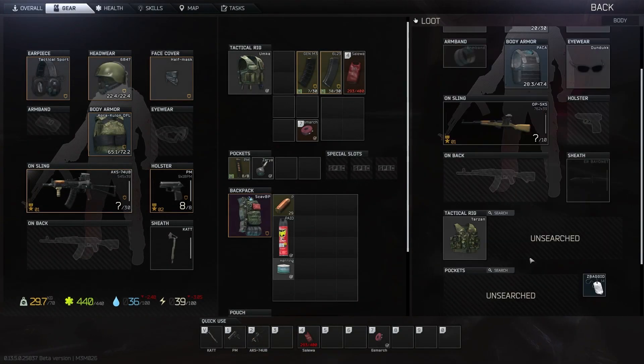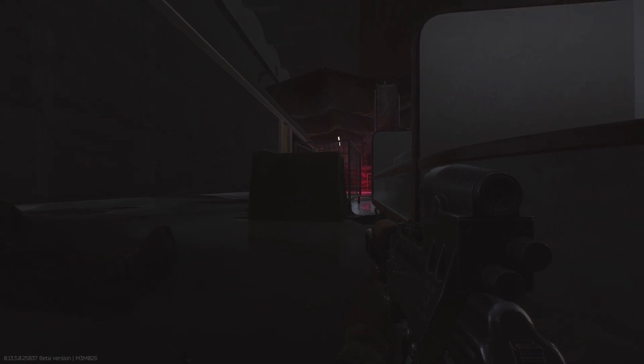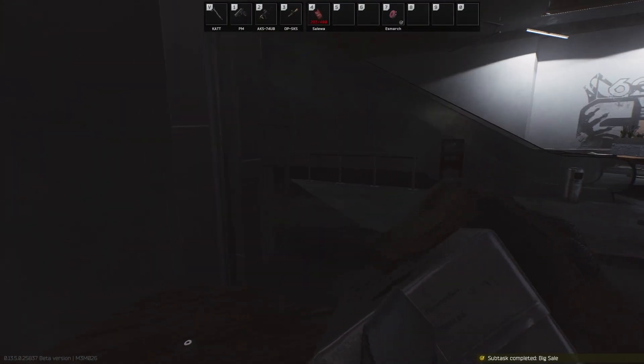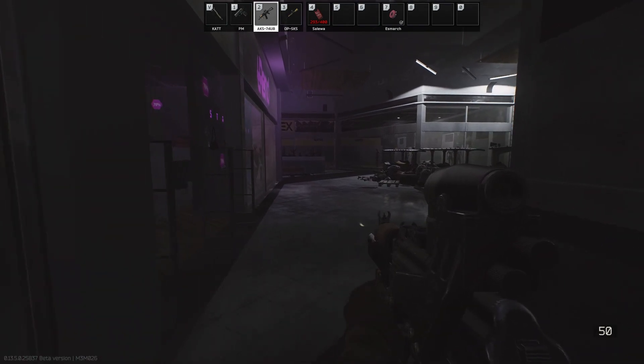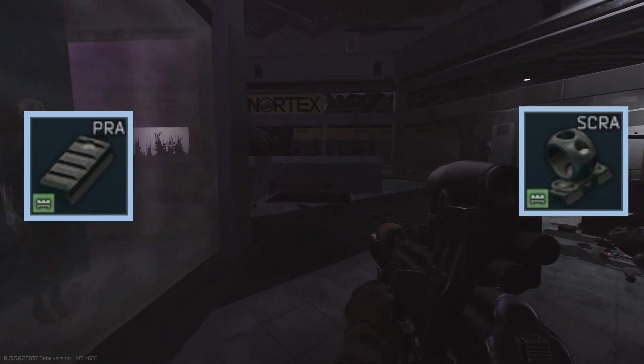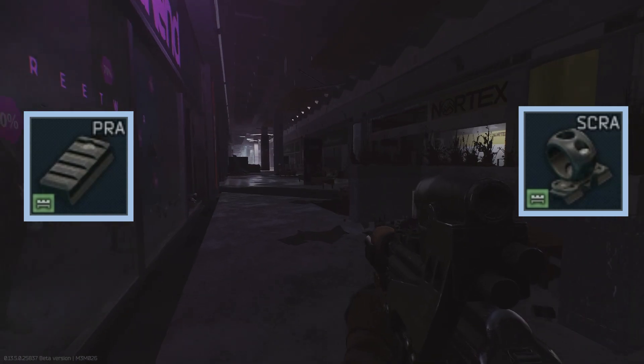Many helmets in Tarkov have Picatinny rails on the sides of them, allowing for some auxiliary parts to be added to the helmet. For a while they had no purpose in the game other than just being accurate to their real life counterparts. But at some point, BSG added mounts for the sides of these helmets that allowed for flashlights and other tactical devices to be seated right on the helmet itself.